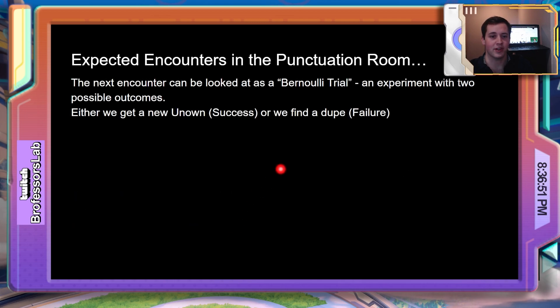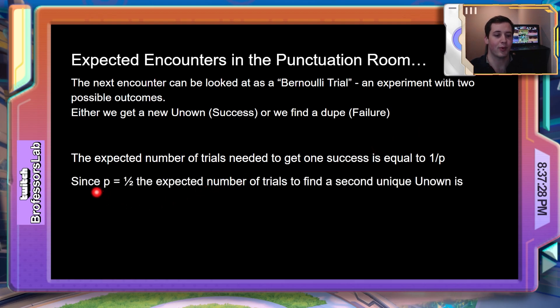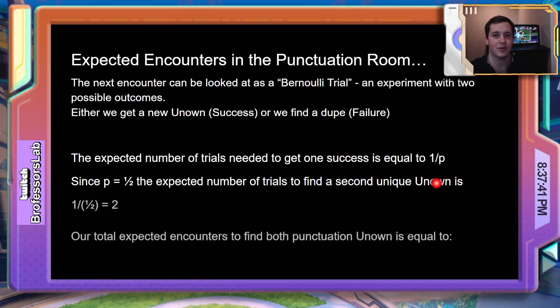The next encounters after finding our first Unknown can be looked at as Bernoulli trials. In probability theory, a Bernoulli trial is an experiment with two possible outcomes — either you get a success or a failure. In the case of encountering Unknowns, a success would be finding one we haven't encountered before, and a failure would be finding a duplicate. The expected number of trials needed to get one success is equal to 1 over p. Since our probability of encountering a new Unknown is 1/2, the expected number of trials to find a second unique Unknown equals 2. Therefore, our total expected encounters in the punctuation room needed to find both Unknown is equal to 3.